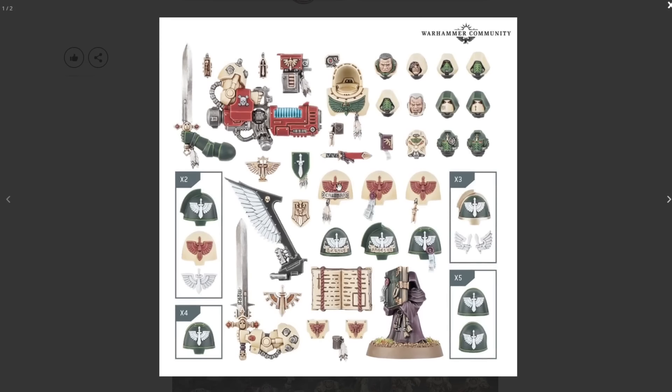Wrapping up, let's take a quick look at the Dark Angels upgrade sprue. We can see a ton of shoulder pads for terminators, regular Space Marines, Gravis armor, Ravenwing upgrades, and Deathwing upgrades. Probably the most exciting are all the awesome heads — cool standard heads, helmeted heads with hoods, and a couple of other hooded and non-hooded options. This is an all-encompassing upgrade sprue for Dark Angels. Compared to the old style of upgrade sprues, this is absolutely amazing, and it's likely what we can expect for all Space Marine chapters in the future.